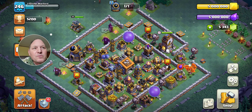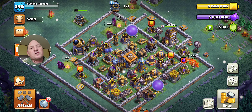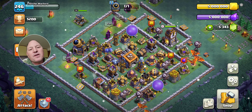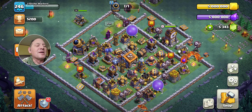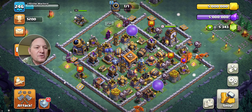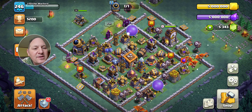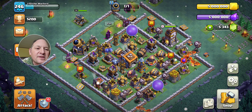That's why I use Builder Base, and that leads into the next reason: builders. Gems are so important because you start the game with two builders. It's 500 gems to get the third builder, 1,000 gems for the fourth, and 2,000 gems for the fifth. Getting that fifth builder is a tremendous benefit — it'll speed up strengthening your home base. But 2,000 gems is a lot, and storing that up takes a while.